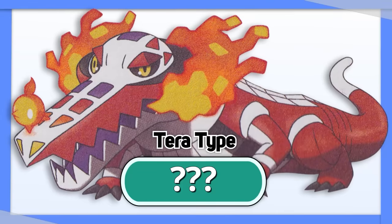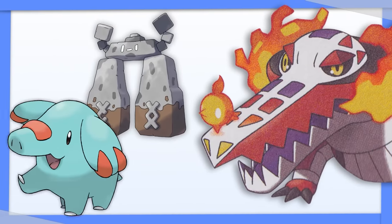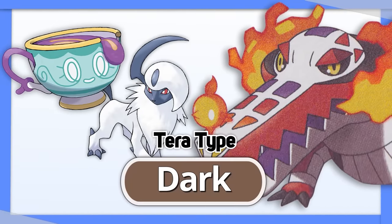Skeledirge's best Tera type comes down to what you're more worried about. If you're concerned with your Rock and Ground weaknesses, go full Ghost. If you're worried about your Ghost and Dark weaknesses, go Tera Dark.